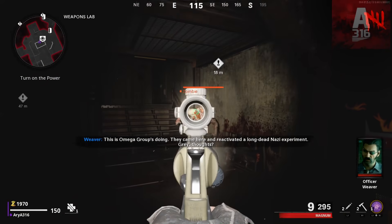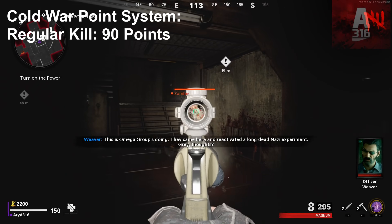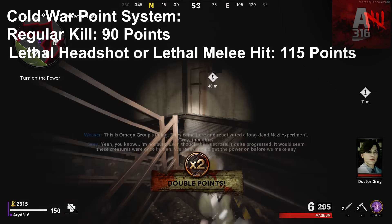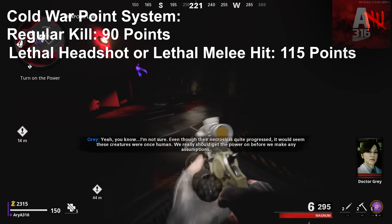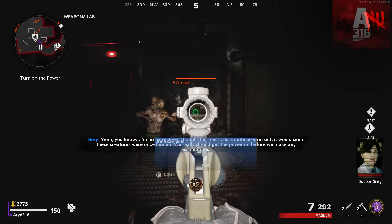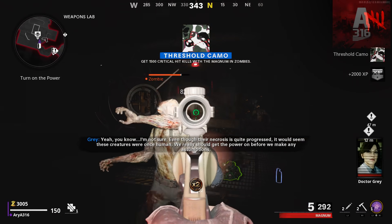In Cold War Zombies, things are a lot simpler. A regular kill gives you 90 points, and a headshot or knife kill gives you 115 points. So it's closer to the Black Ops 4 point system than the old one.